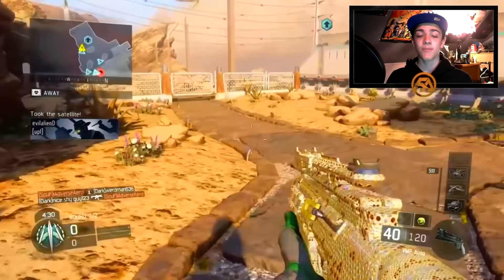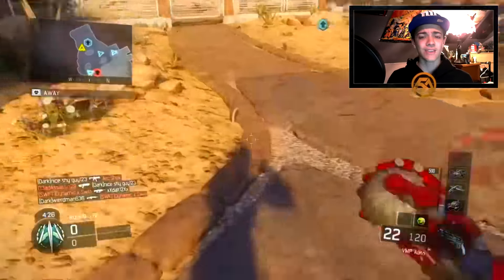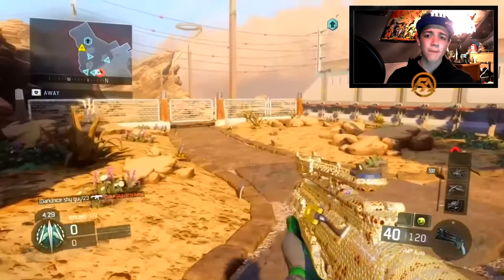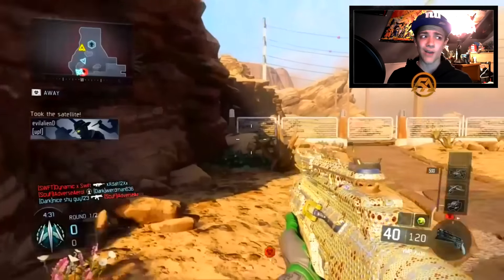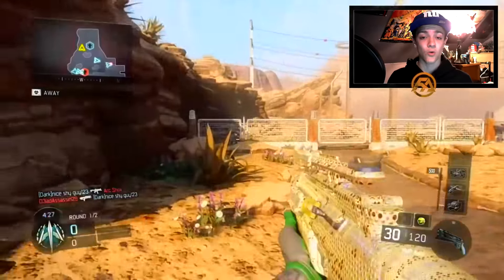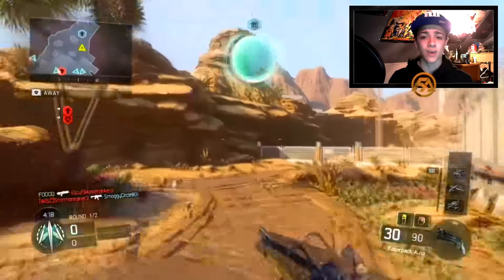Right here, guys, we have the first diamond camo — the VMP. This thing actually looks so good. A lot of people really don't like this camo, the diamond camo in Black Ops 3, and they like the diamond camo in Black Ops 2 better. But I think the Black Ops 3 one is definitely better than Black Ops 2. They did have diamond camo in Advanced Warfare, but that one wasn't honestly that great. This one in Black Ops 3 just looks so cool — it has some rubies in there, a kind of gold base, but also some diamond in it.